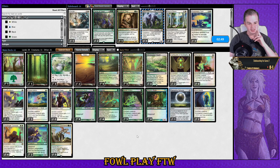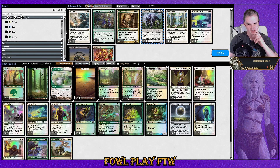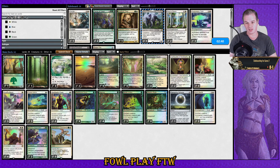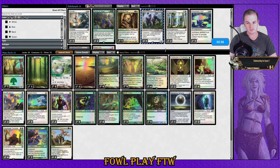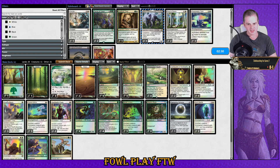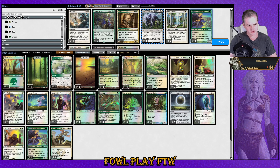Damping Sphere could be pretty decent here — we already have removal in the deck. I think playing the other creature as a blocker was probably the right move. For sideboarding, anything useful outside of Damping Sphere — might bring it in for Ledge Walker, since Ledge Walker is slow against this archetype.